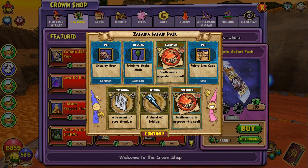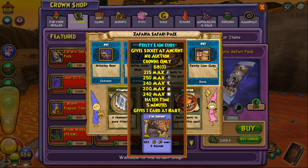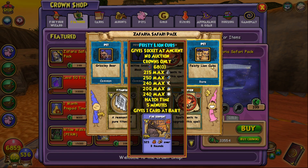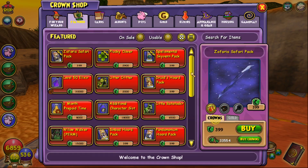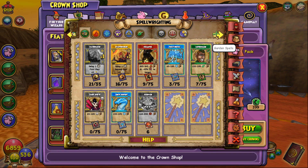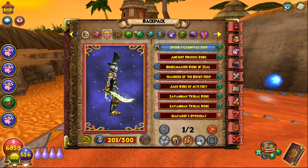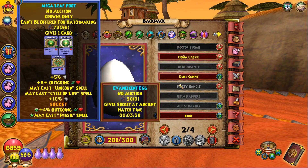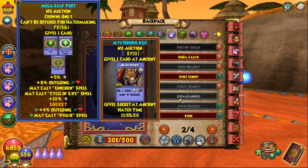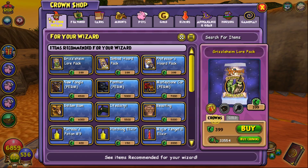We actually got into the pits — feisty lion cubs! And we got double scorpion spellements. The lion cubs look like they might be fire-type. How many spellements did I get? I have six so far. The new pets haven't hatched yet but we'll check them out once they do. There are so many pets coming from this pack.